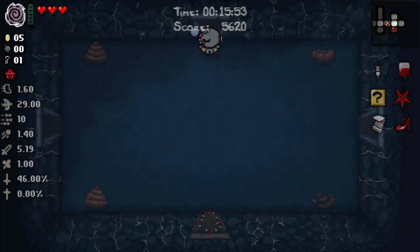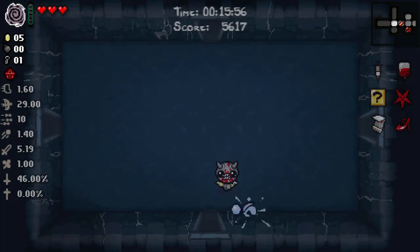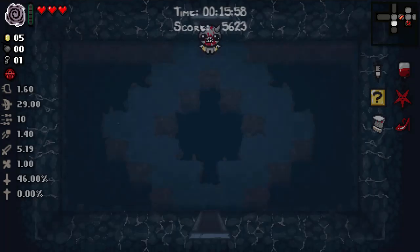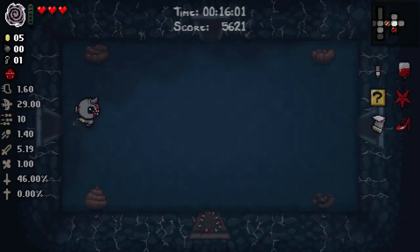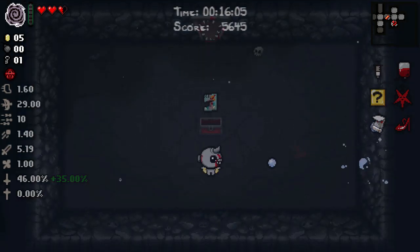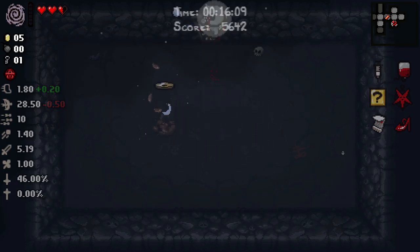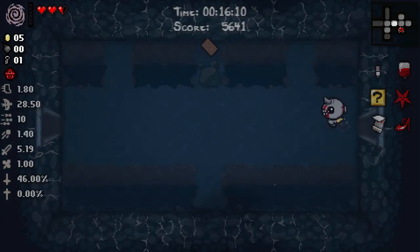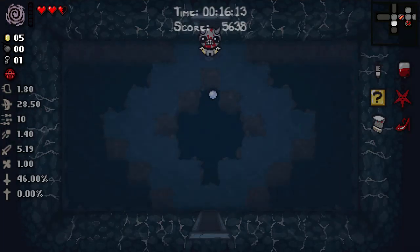Paralysis. That doesn't help us, but at least we're not stuck. A bomb might get us a secret room. Could that be a secret room? Yes, it could. But we have no bomb. And this could not be a secret room. We're just going to walk into the curse room. We've already cost ourselves a deal with the devil. Well, it's a 46% chance, which is good enough.